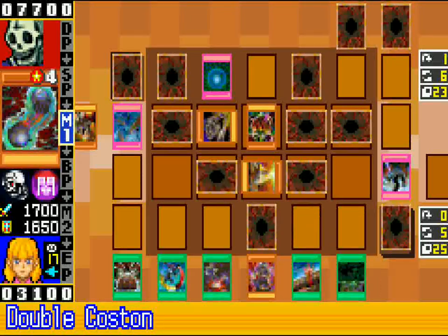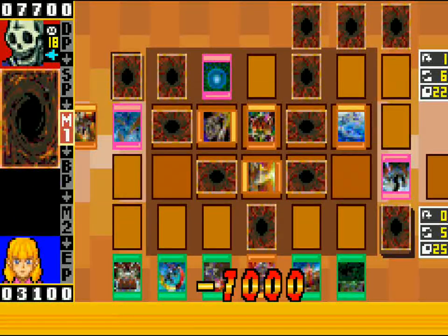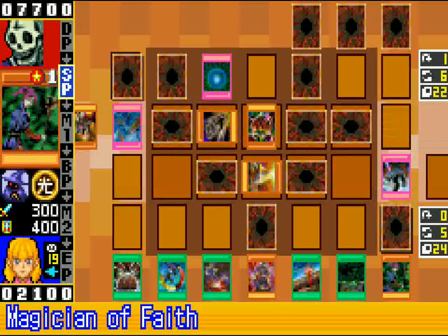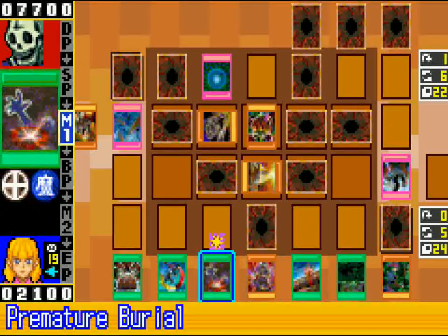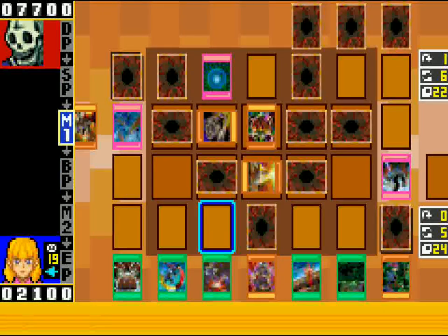I am going to set Double Costume for now and get one more turn. I'm going to take another 1000 and see what I draw next, because whatever I do after I activate Giant Druid Knight will have to be done that turn. Magician of Faith — that's what I need. Now that I know I have Magician of Faith and I can get back Giant Druid Knight when I need it, it's safe to go ahead and use it. Kill this thing, we'll tag into this, we'll Fissure it, and then set Magician of Faith.